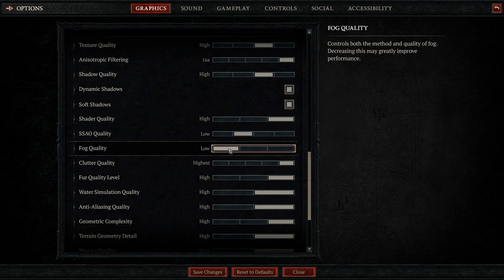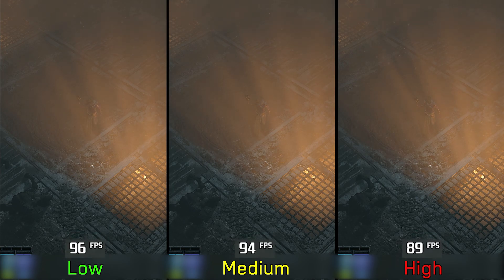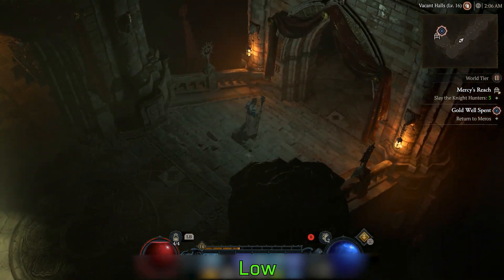Fog quality controls the quality of volumetric effects, as you can see here. Performance-wise, going from low to medium costs around 1%, and to high around 6%. Even low looks fine here, so this is a setting where you can save performance without a big visual impact. I recommend low or medium fog quality.